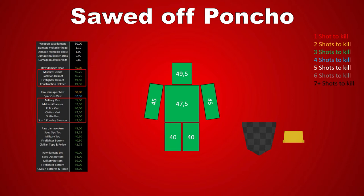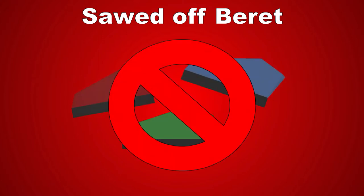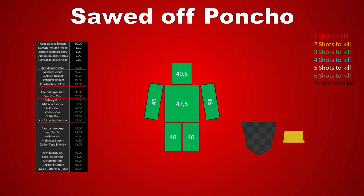Now let that sink in. So no more wearing those fancy military or coalition berets, since they just won't have enough armor to protect you from getting knocked over by a Sawed-Off with just two hits. Someone who is wearing military armor is going to have more time to trigger a heal after two shotgun pellets hit him, but either way the Sawed-Off will be a three-shot kill most of the time.